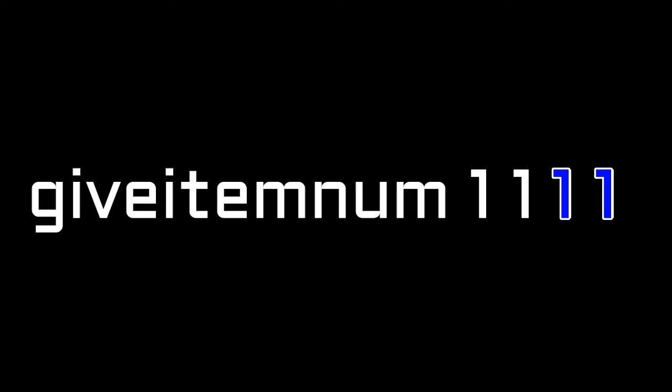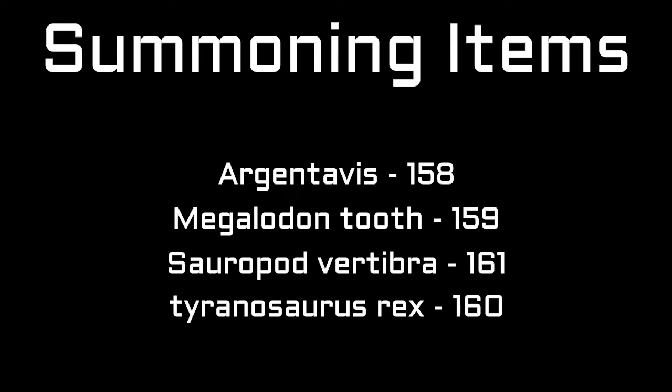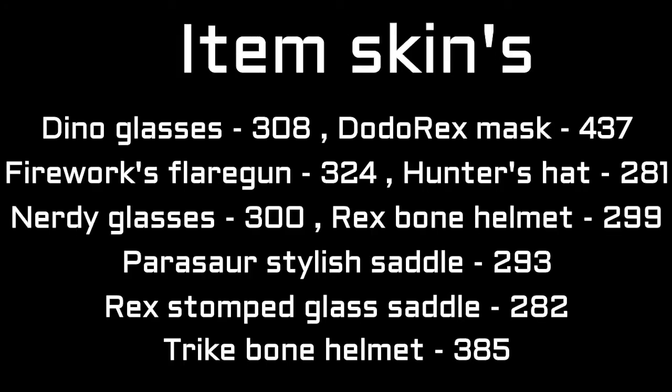Here are the artifacts that have item numbers — there are more but you can't get those with item numbers. Here are the summoning items that have item numbers — again, there are more you can't get this way. And finally here's a list of skins you can get with item numbers, though once again there are more that you can't.